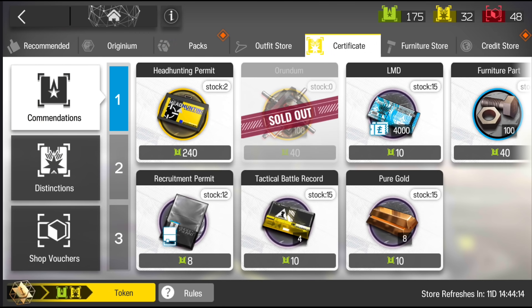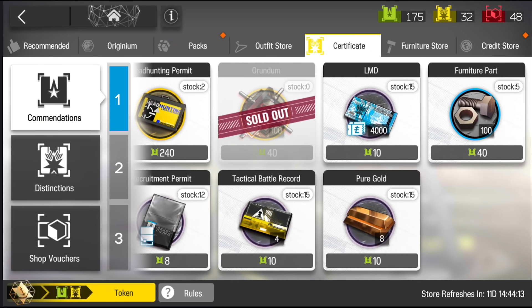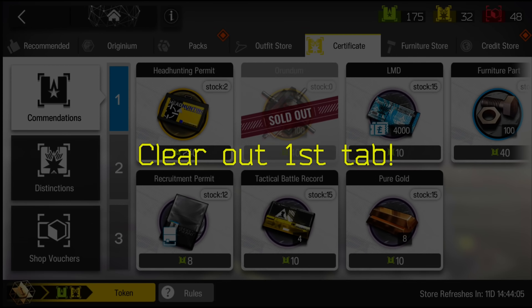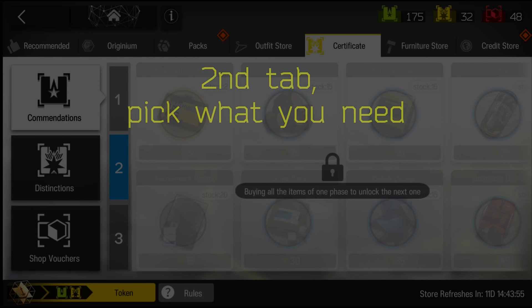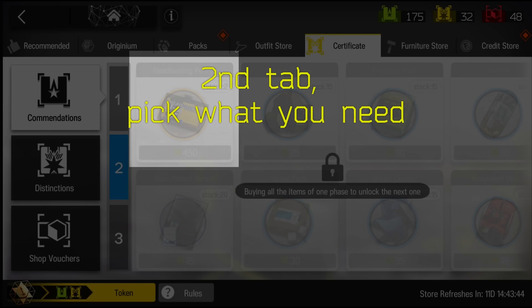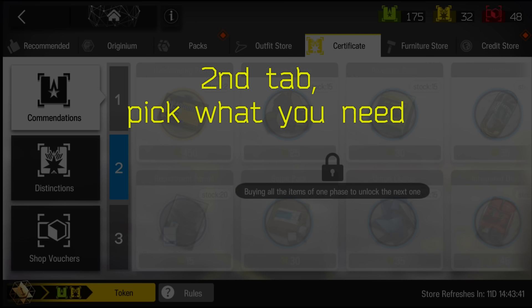Now let's move over into the certificate shop. First off, we have commendations, which I also refer to as green certificates. You want to buy everything in tier 1 and clear out the first tier of this shop. Once you get to tier 2, you want to selectively buy what materials you need. I do recommend getting the recruitment permit. I don't recommend getting the headhunting permit — they cost way too much. All the other materials are up to you to decide.